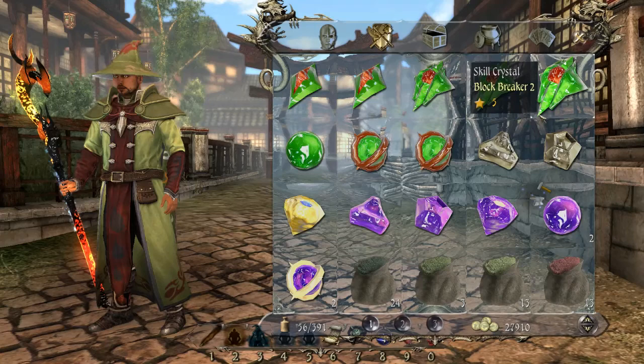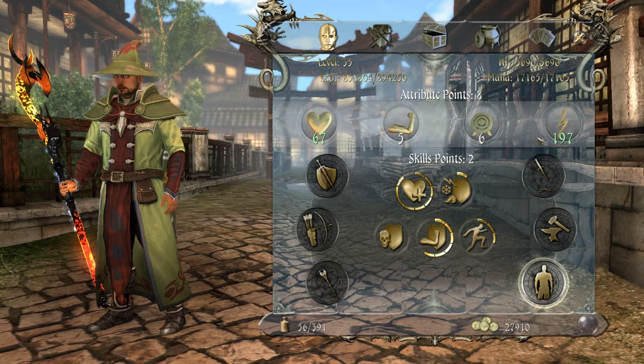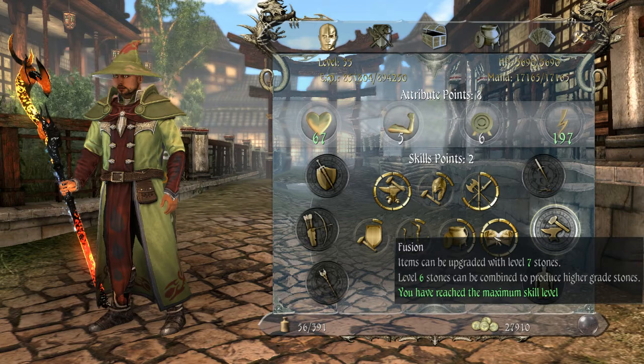One more thing you need to know: the skill attribute you must put up to be able to fuse crystals. Crystals can only be joined together if you have a high enough level of Fusion — this is the skill here. You need to level your Fusion skill up. The higher your Fusion is, the higher the level of crystal you can fuse. For instance, if you only have a level two Fusion, you cannot mix two level threes together because your Fusion isn't high enough. So max that out when you've got some spare points, so that you can mix your crystals to a higher level and get them on your weapons and armour.